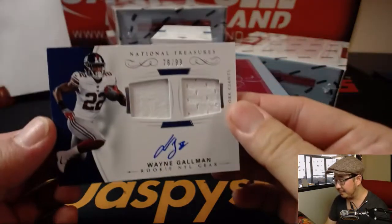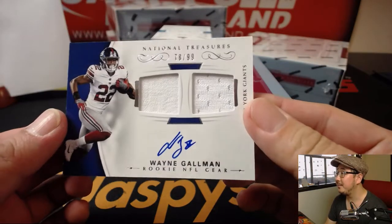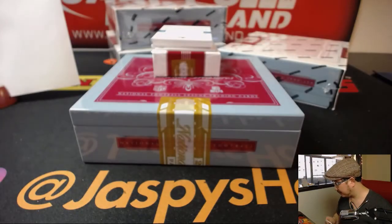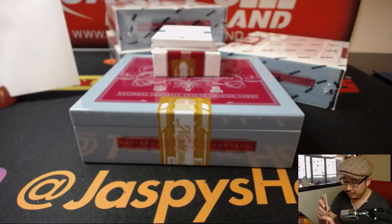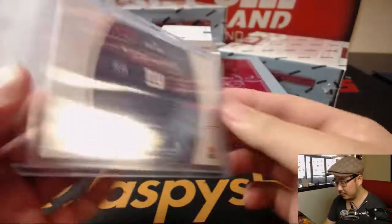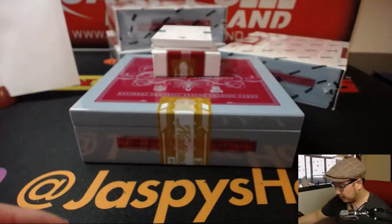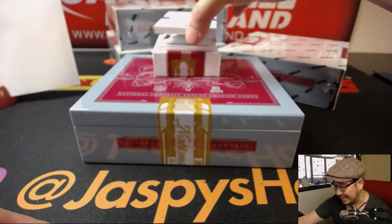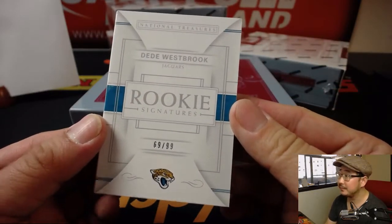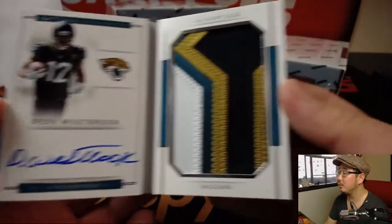Out of 99. Wayne Gallman dual relic and auto — 78 out of 99. Number eight going to William L. And out of 99 — 69 out of 99. D.D. Westbrook. Nice patch.